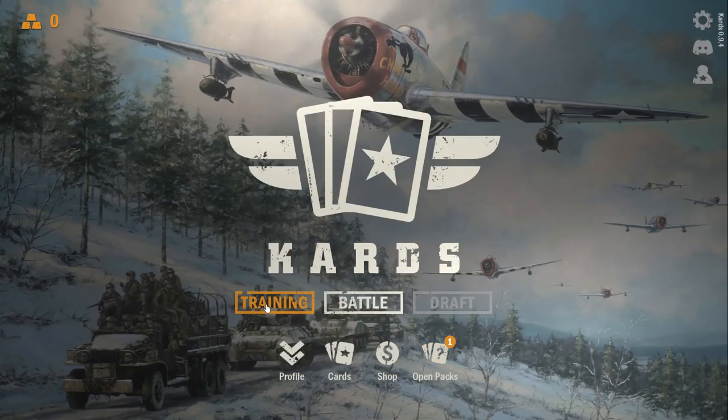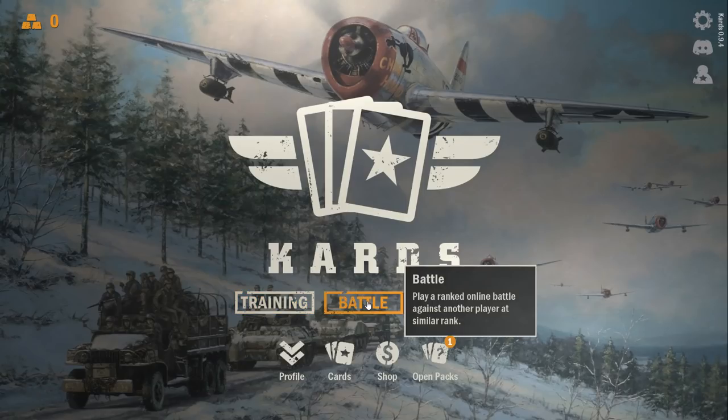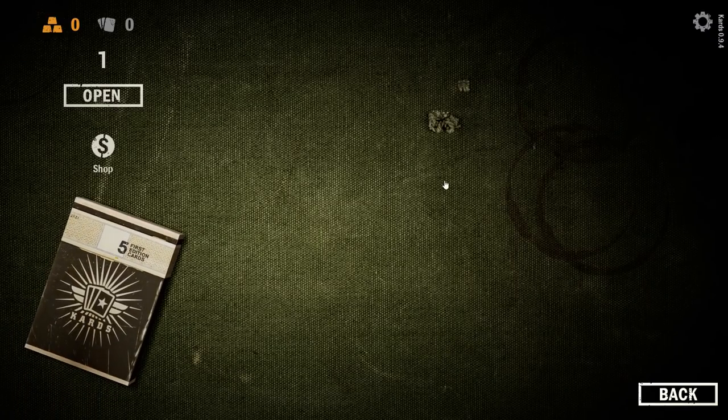There's only two ways of playing this game at the moment. There's the training mode, which I've just done, which is the single player way. And then the only real way of playing the game is playing multiplayer, which is the battle mode. There's a draft mode, which I'm not sure how that's going to work. But I thought we should try, first off, by opening up my new pack that I got.